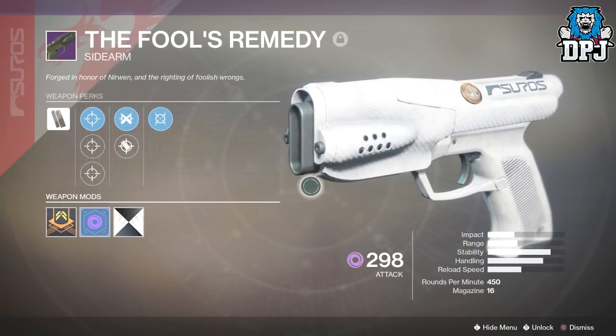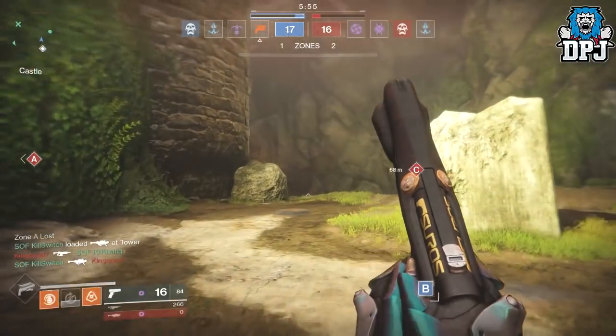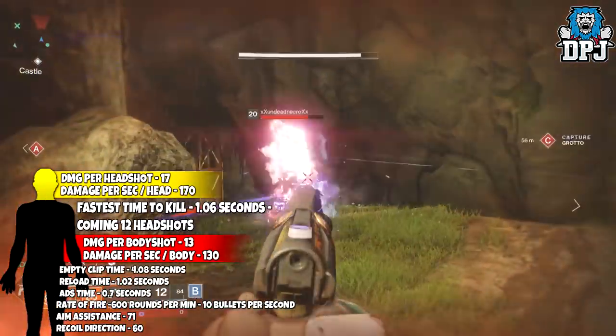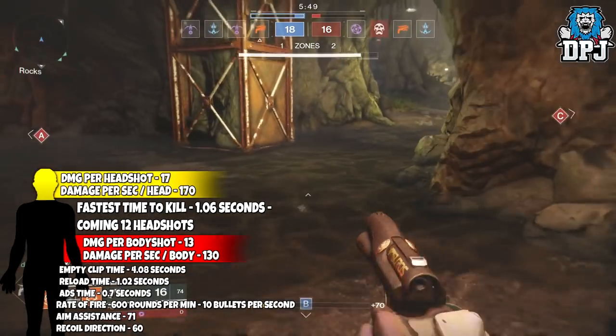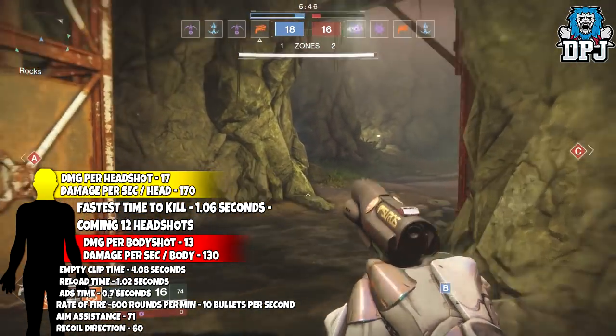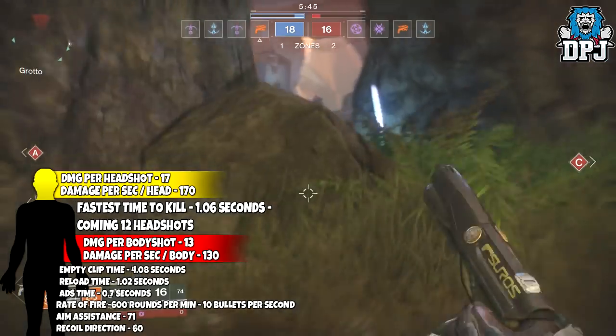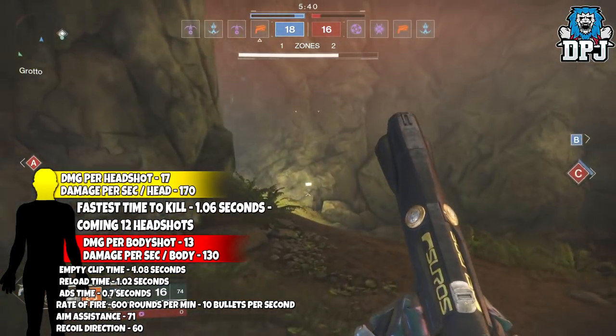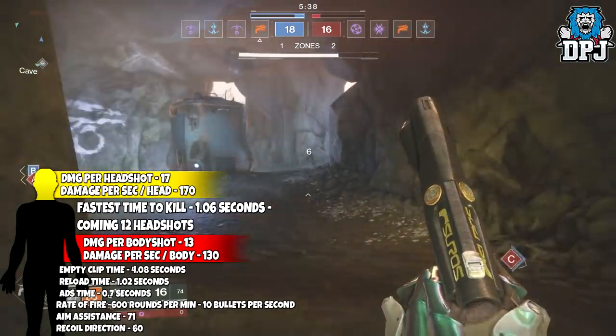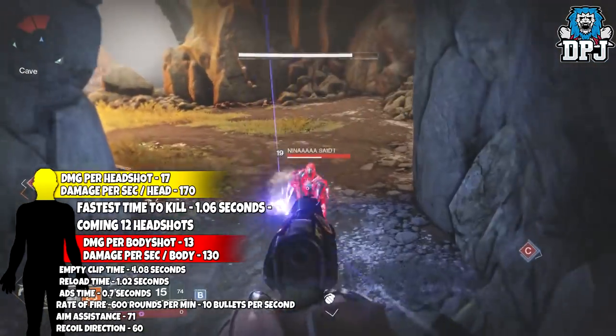So its in-depth stats are on screen now. It fires 450 rounds per minute, meaning it shoots roughly 7.5 bullets per second, equaling out to 15 bullets dead on 2 seconds. It will empty its entire clip in 2.01 seconds, reload time is under a second at 0.24, and its ADS time is 0.4 seconds.